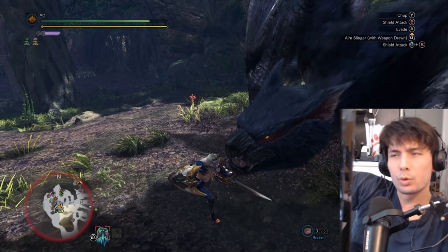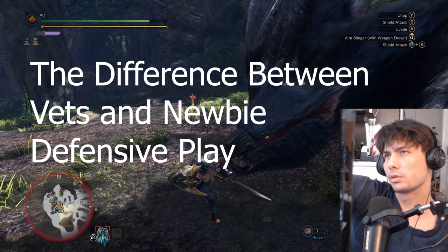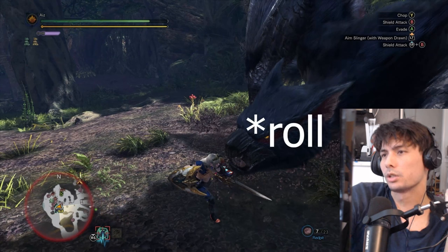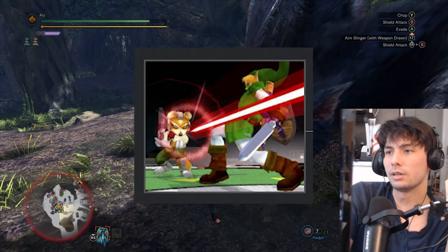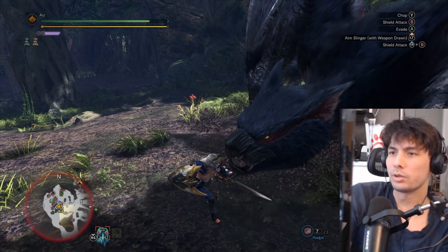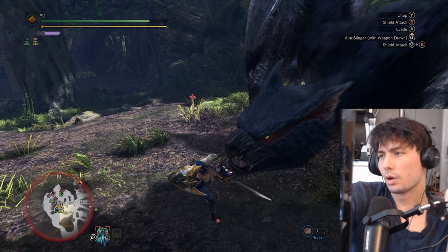Hey guys, Mike here. In this video, I'm going to show you what separates veterans versus beginners. Did you know in Monster Hunter, to avoid getting hit, a lot of the moves you don't actually have to dodge to avoid them? If you're not dodging, how are you not getting hit? The answer is you're just sidestepping the moves. I've got Nargakuga here, and Nargakuga is a very fast monster, as everyone knows. I'm going to show you how a lot of the veteran hunters evade attacks.